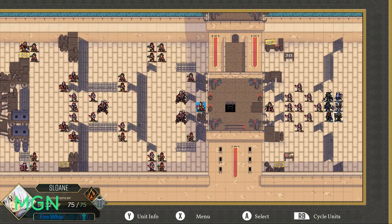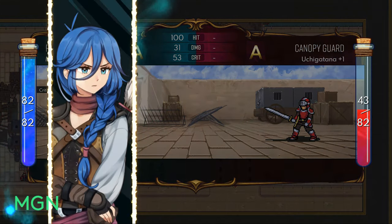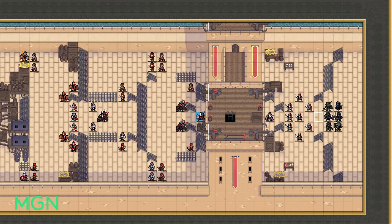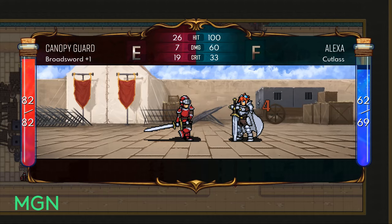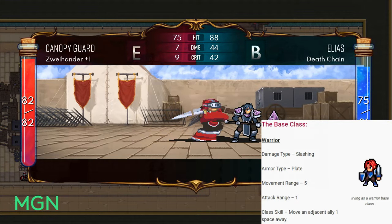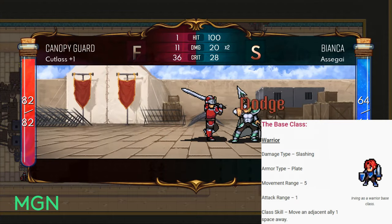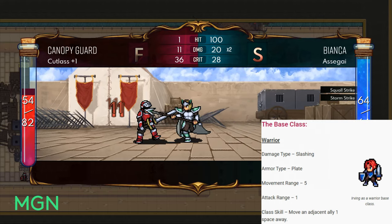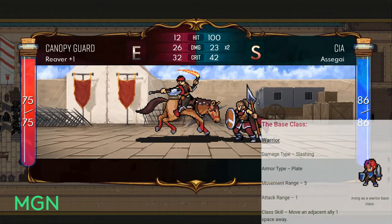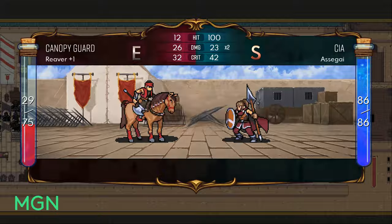We're going to start with the stats and abilities of the base class in Warrior, then the stats and abilities of each promotion option at level 10, and then finally the stats and abilities of the final promotion at level 30. The base class is called Warrior. The damage type is slashing, the armour type is chain, they gain an additional movement range at 6, attack range stays at 1, and the class skill is Push — you move an adjacent ally one space away.